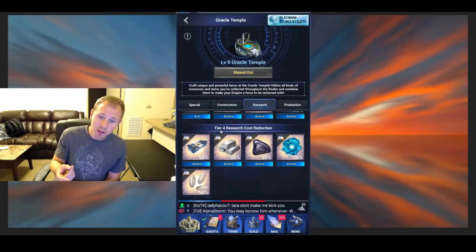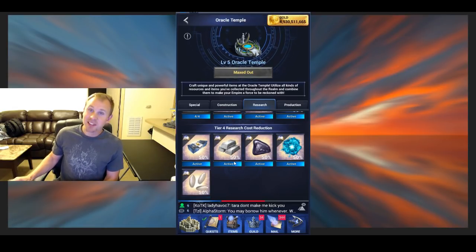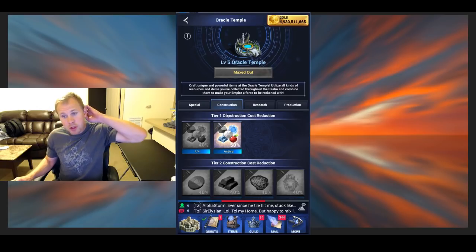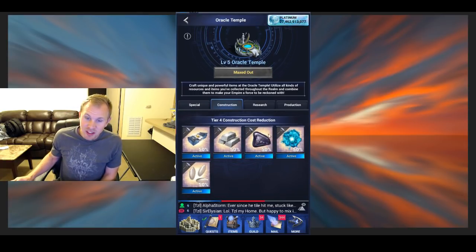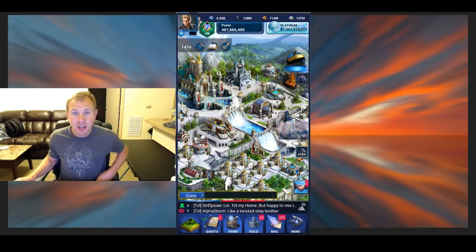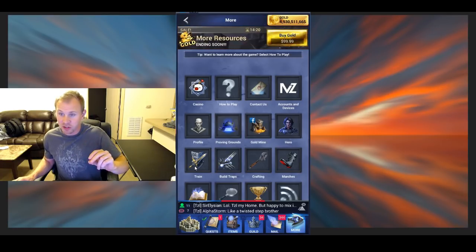You can get tier four resources in Royal chests, from events, from packs — probably the primary way you're going to get it is from gold. It's definitely going to save you a lot of gold if you get the Oracle temple buffs, both the building and the research. I would do both of them. They're both just crazy amounts. There's the Oracle temple buffs and also ones you can get in packs — just T4 building cost reduction and T4 research cost reduction.